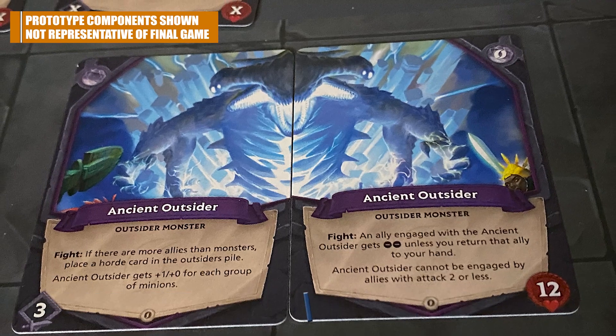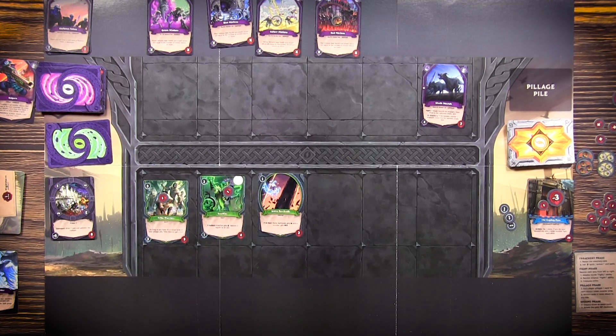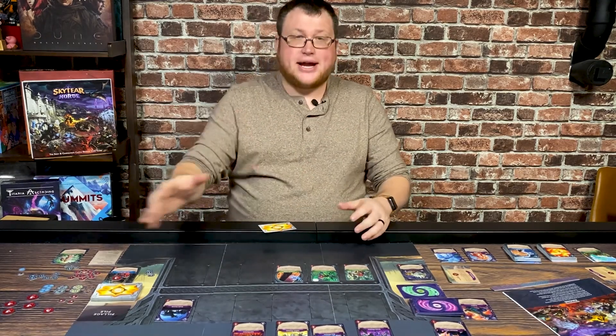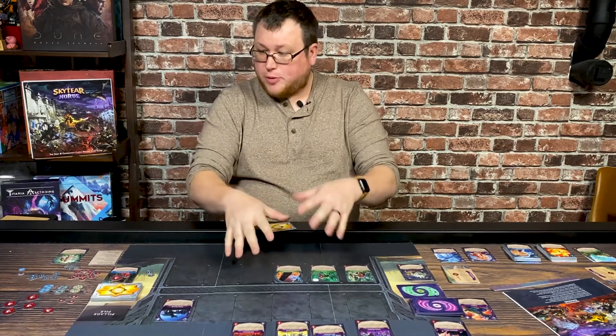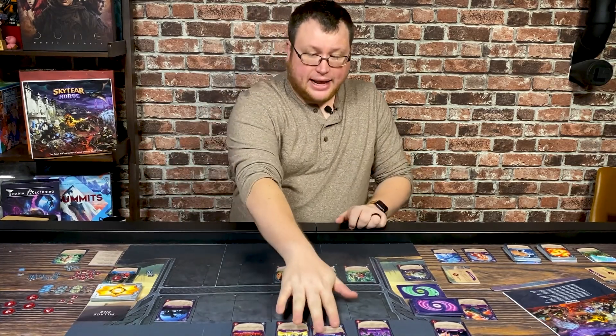You're going to accomplish that not just by fighting, but also by using the abilities of your cards. You can exhaust cards that have effects or abilities, and cast spells from your hand that might heal or buff your characters. Each deck has its own theme and synergy. The green deck here has a lot of different buffs where you can strengthen your troops by giving them extra health, extra attack damage, and things like that.